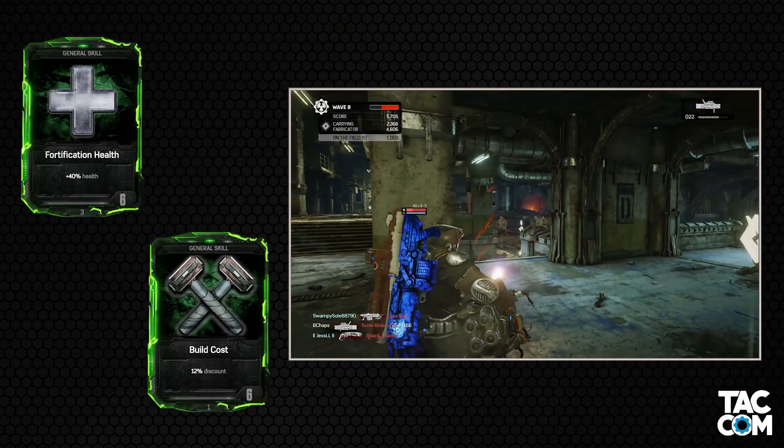Next we have one of the few defensive cards for the Heavy, and that is Thick Skin. In most setups, there are two main threats besides bosses: Snipers and Explosive Scions. This won't help with the former, but it could help with the latter. It depends on the wave and the difficulty. On higher difficulties, I don't see this making much of a difference and I'd pass. On lower difficulties it could help a bit, but the benefit would fade on higher waves. Overall, I'd avoid this in lieu of other cards, but it could always save your life at some point.